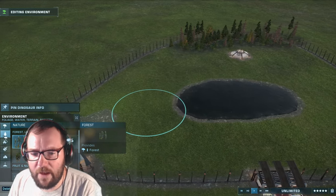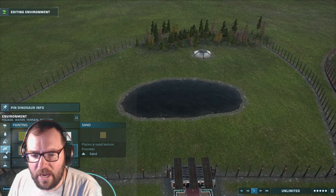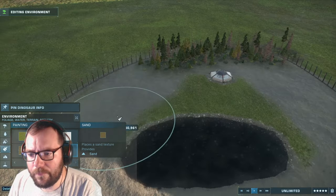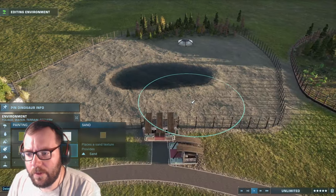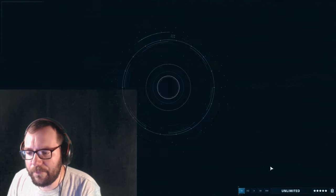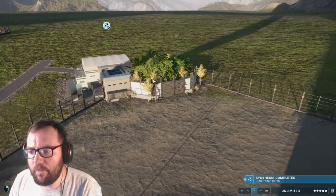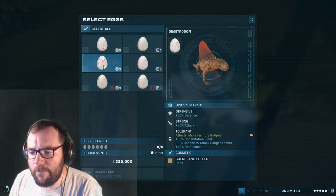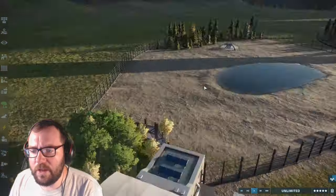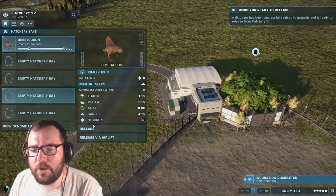We'll throw some forest in and a sandy environment - the sand doesn't look half bad. We'll put a feeder down and get all six Dimetrodons. We've got a strong one, defensive, strong intolerant defensive, and a couple of strong ones. I don't think these guys hunt goats so we shouldn't need a feeder. Dimetrodon is in.